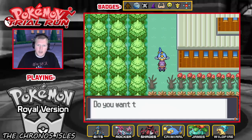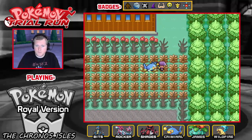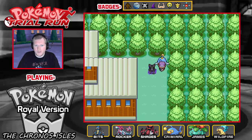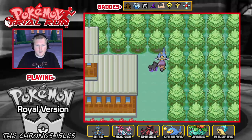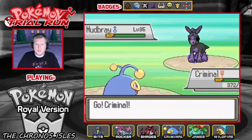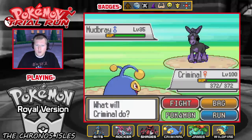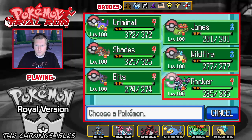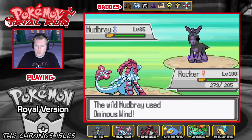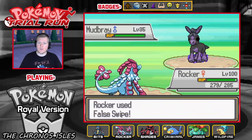There we go, we have Darkrai. And then to the other side is a Temporal one. That actually looks pretty cool — is that a Go? No, it's a Mudbray! It's a Ghost Mudbray! Interesting! Level 35 too, so I need to get Rocker in here because Rocker can go for the False Swipe. It's not gonna kill me, so False Swipe is the way. Hopefully! Famous last words.